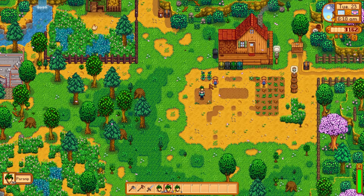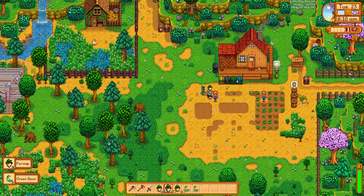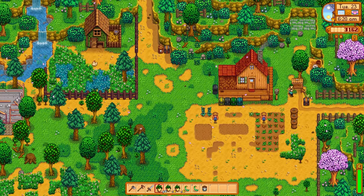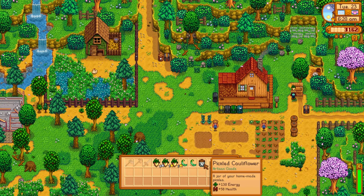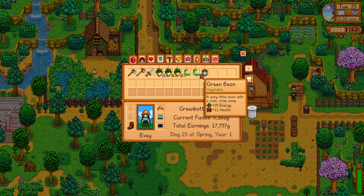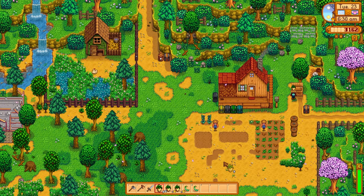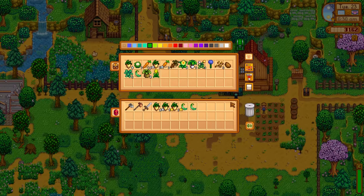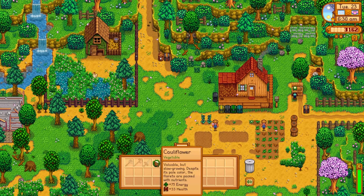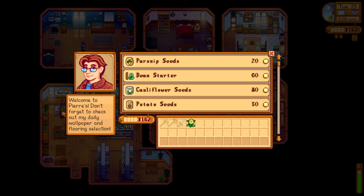We got a bit of mail and our parsnips are ready. Let's grab our parsnips and put them quickly into our preserve jar. Tomorrow everyone's gathering for the flower dance. The flower dance is my least favorite festival — especially in year one you need, I think, four hearts before someone will say yes to you. I just don't focus on friendships very much in the first year. We are focusing on Caroline for the tea sapling, but I'm not really focused on romancing anyone in this playthrough yet.